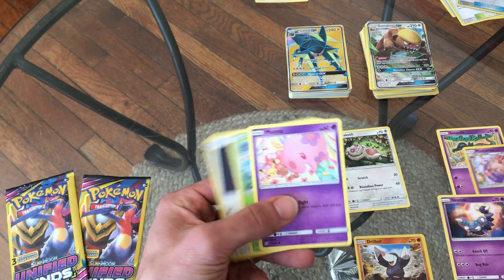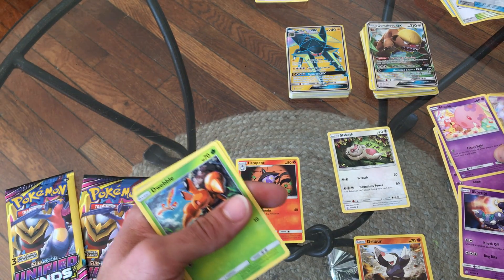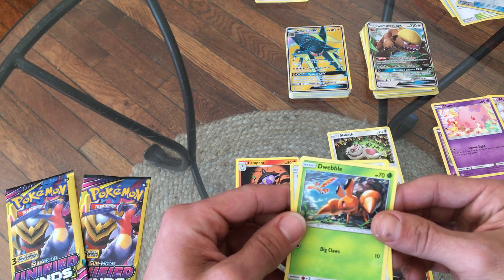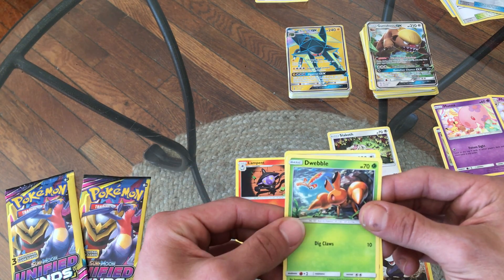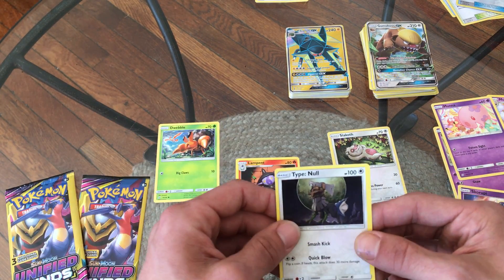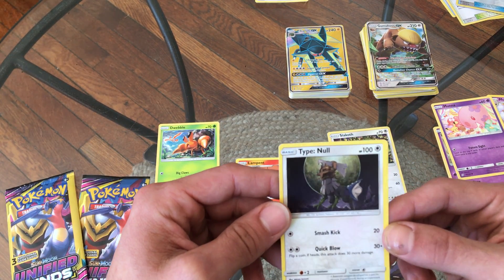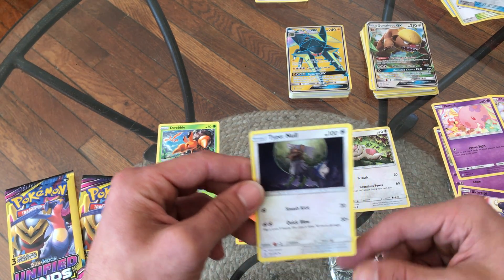Oh look at that — Lunala! There we go, I'm very happy with that, that's nice. We'll take that. And a Weedle with a Marowak trace in the back — that's pretty cool. He's shocked, definitely got to clean his cracked shell later. Type: Null — never heard of this, don't really know what that is. Let me know in the comments below, inform me on some of the newer stuff.